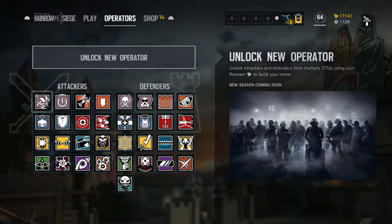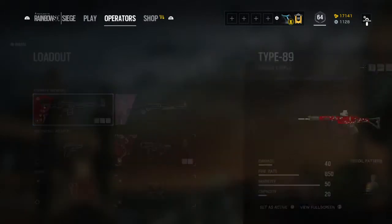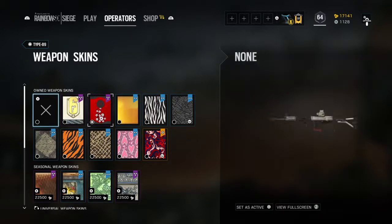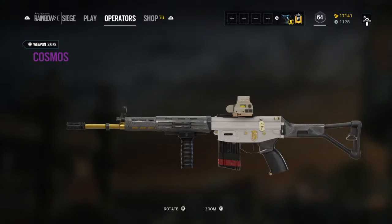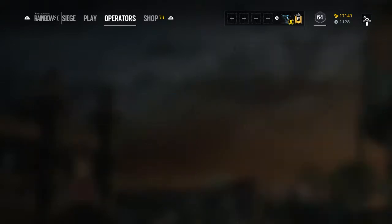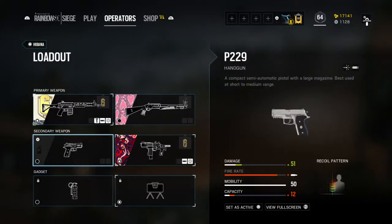We'll start with Hibana because she's my favorite operator out of the ones included. The first thing you get is a camo for the Type 89 — here's the camo. You do not get anything for either of her secondaries, neither the Bearing nor the P229 pistol.